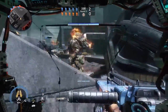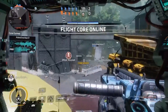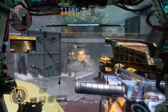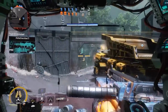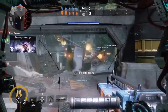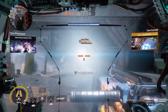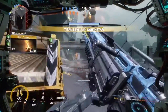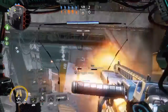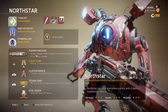North Star is a lightweight sniping titan. Yes, I said it — he's a sniping titan. You have to charge his railgun to full charge and it becomes just like a sniper rifle. His shots are very, very powerful — he can almost take down a full bar of health on a titan with one shot, which is unbelievably powerful. I play a lot of Last Titan Standing so I get a lot of use out of North Star. He can be very, very strong in Last Titan Standing or very, very weak depending on your play style and whether you're playing to his strengths.